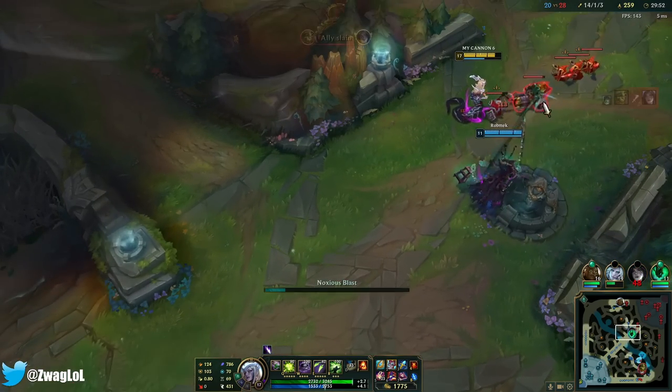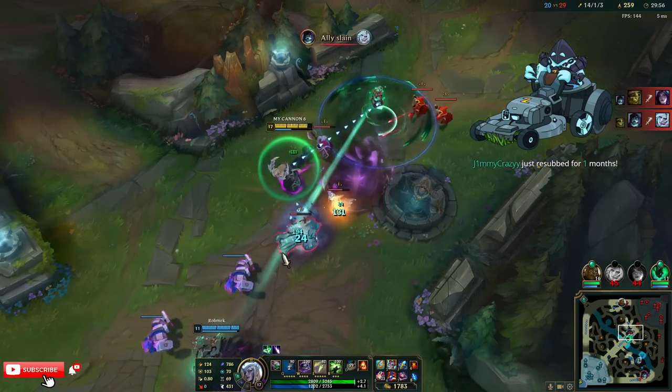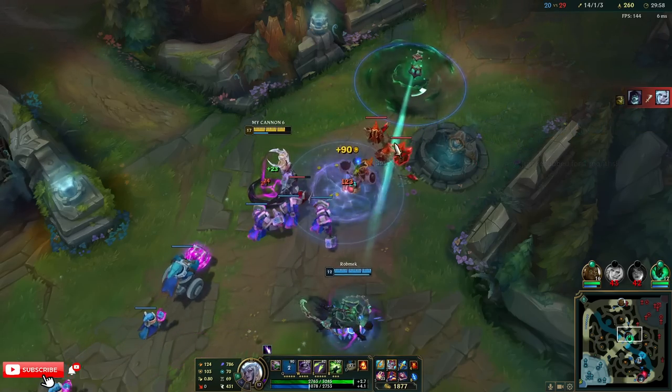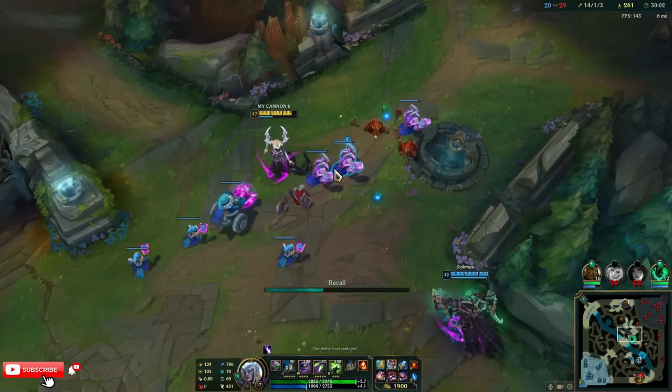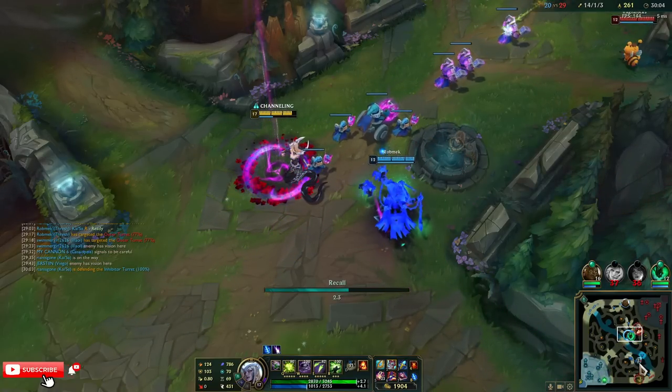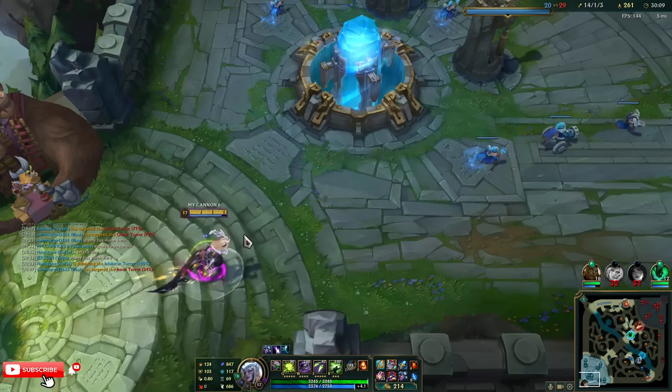They kill him — that's good, but they didn't. Thresh is pulling this minion away from me so I just lost so much mana. I gotta go defend bot — losing an inhib is really bad for us. I think I gotta do the Banshees.